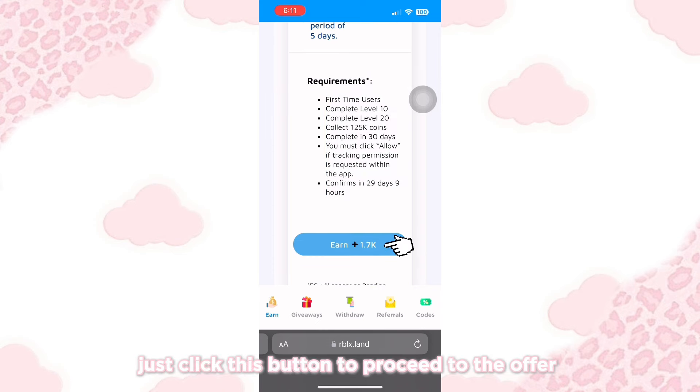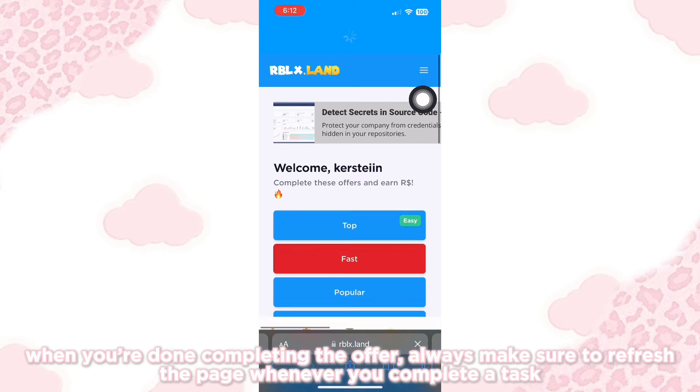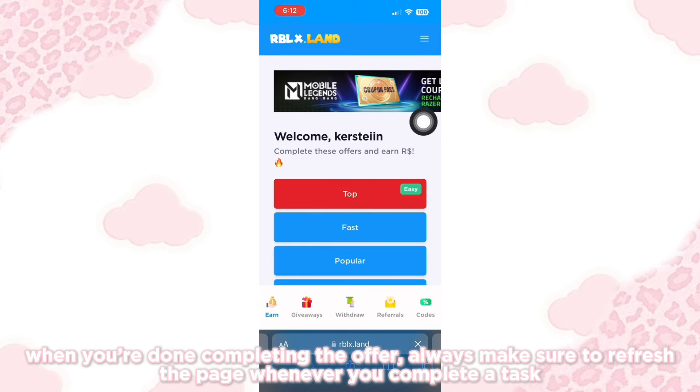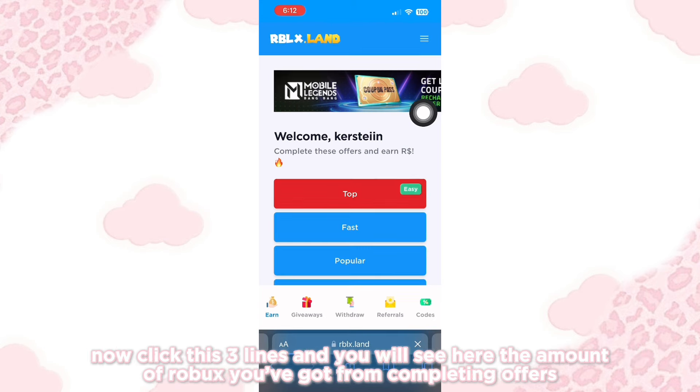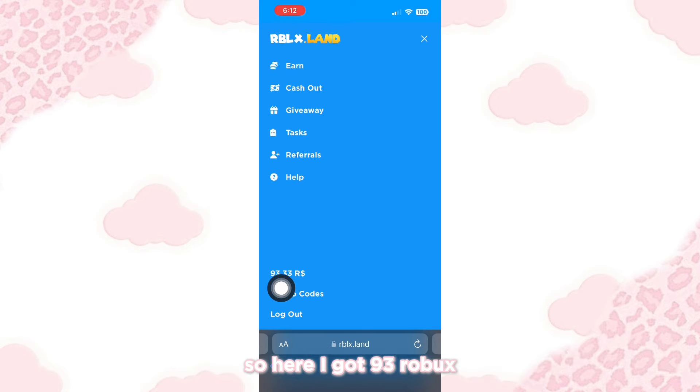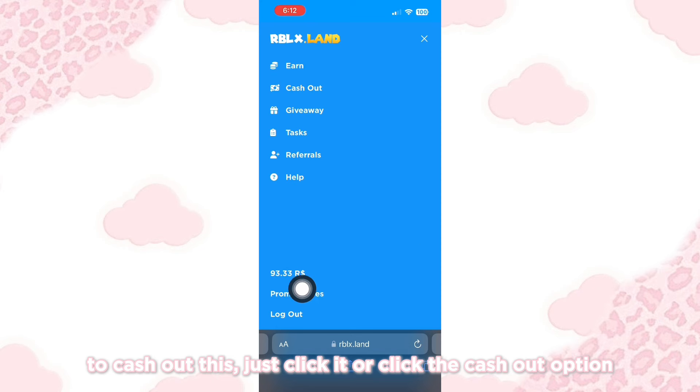Just click this button to proceed to the offer. When you're done completing the offer, always make sure to refresh the page whenever you complete a task. Now click the three lines and you will see the amount of Robux you've got from completing offers. Here I got 93 Robux. To cash out, just click it or click the cash out option.